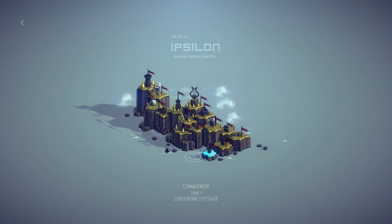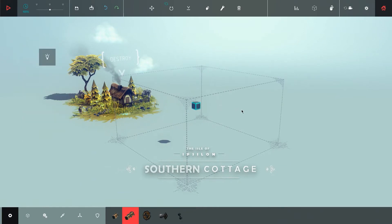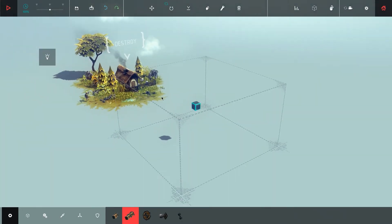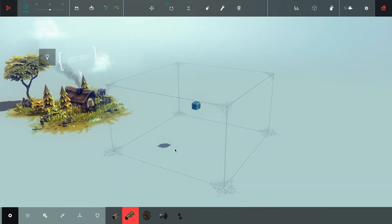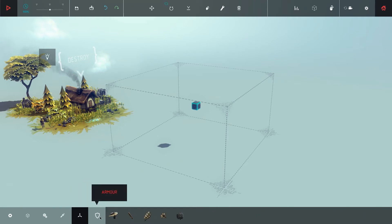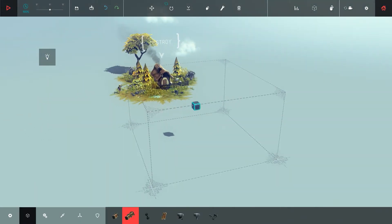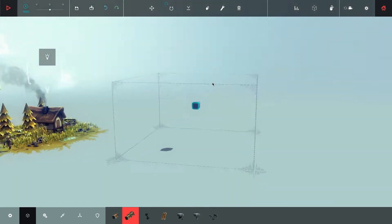Let's get into the first level — I just want to show you the first campaign. It starts pretty simple. I don't need the tutorial, I already did all of this. We have to destroy this building back there and we have one cube here. There's some kind of building menu with wheels, weapons, flying blocks, propellers, and armor.